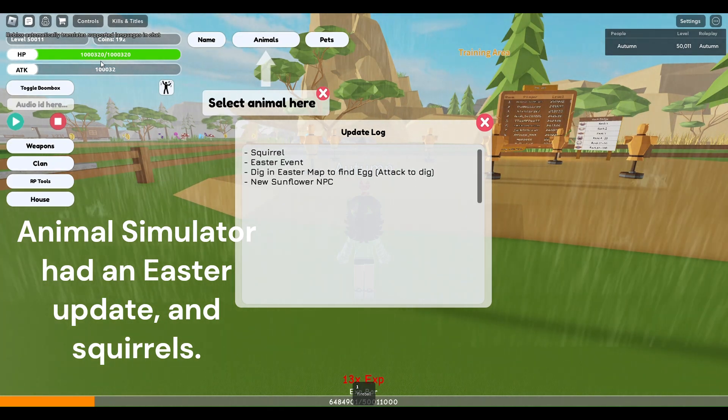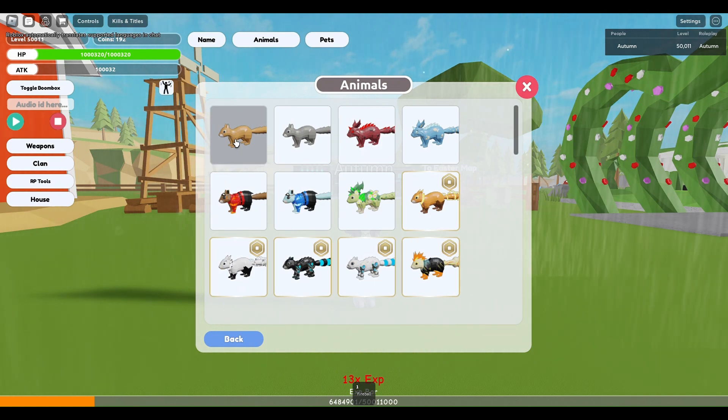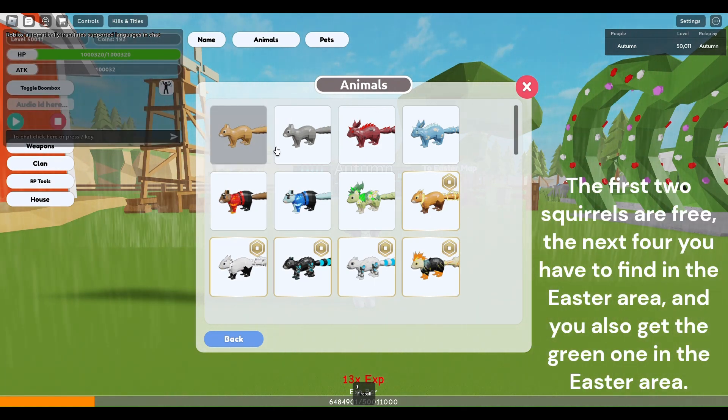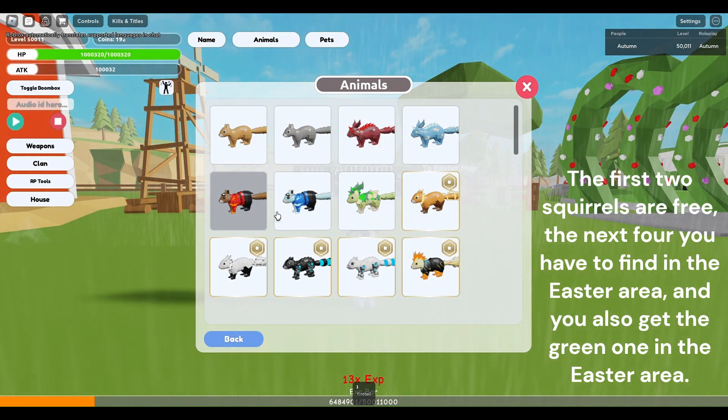Animal Simulator had an Easter update and squirrels. The first two squirrels are free, the next four you have to find in the Easter area, and you also get the green one in the Easter area.